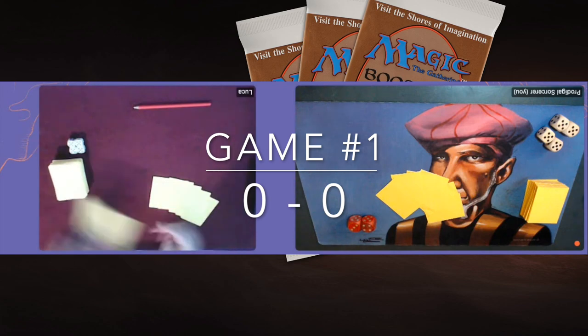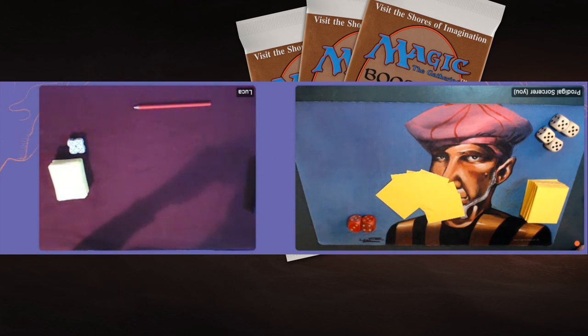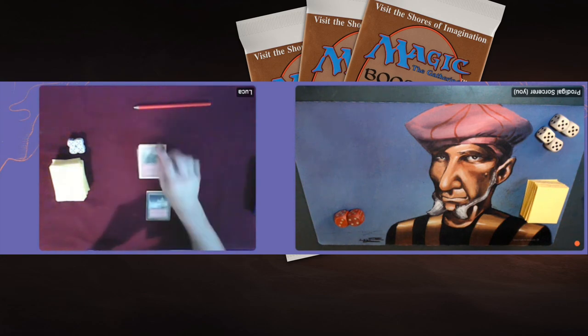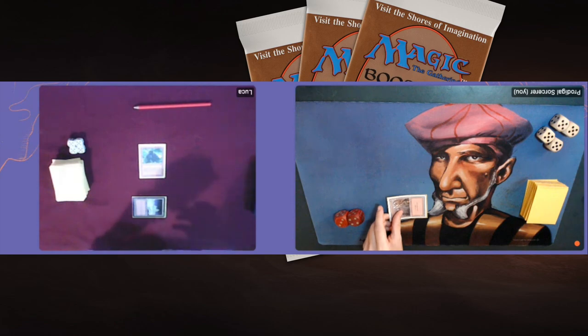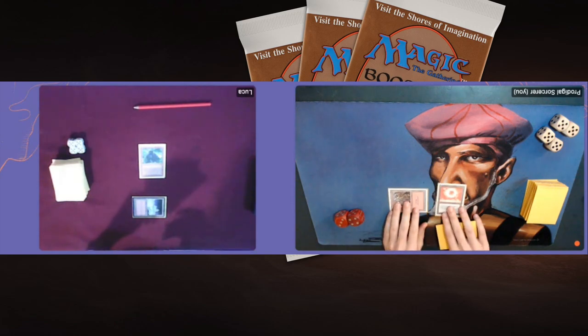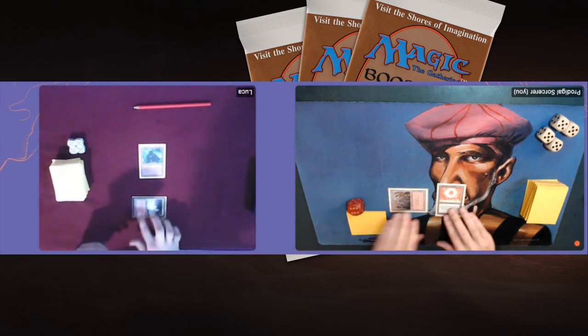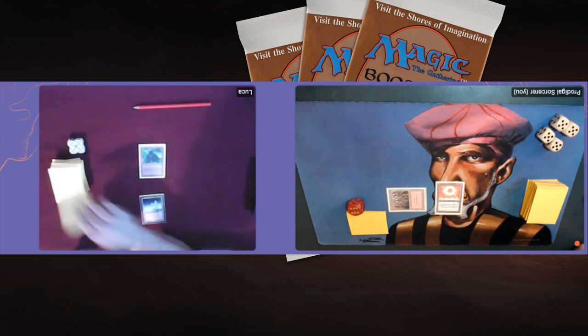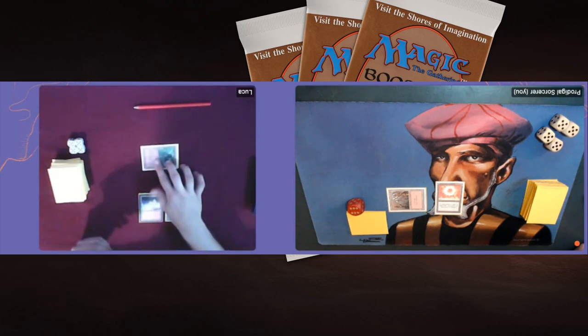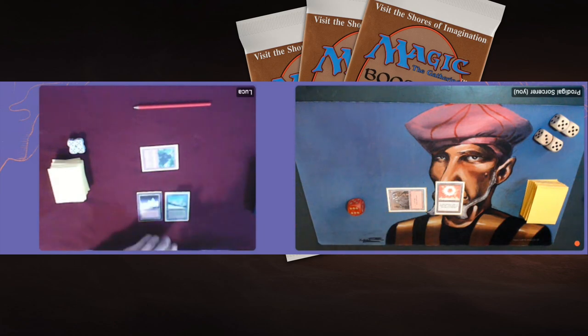Game number one, here we go. Falk is sitting on the left with his red-green deck and he's on the play. He's going to take a Mulligan down to six. I'm sitting on the right playing Disco Troll — red and black. There's a Mountain into a Kird Ape. I'm probably going to go a little bit slower than Falk. This Sol Ring is really going to help. Falk wants to get out of the gate quickly with Berserks, Giant Growths, and bolts, while I'm playing the long game with Trolls and Nevinyrral's Discs.